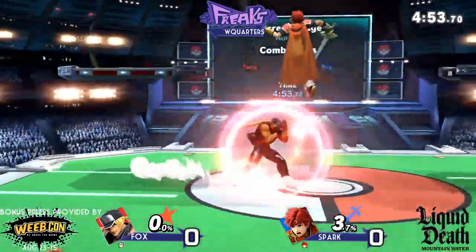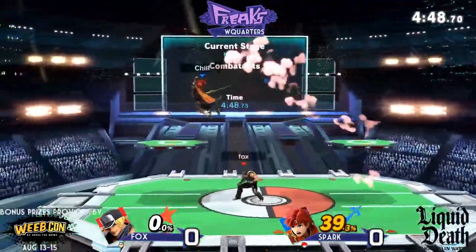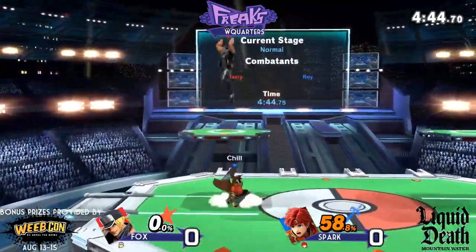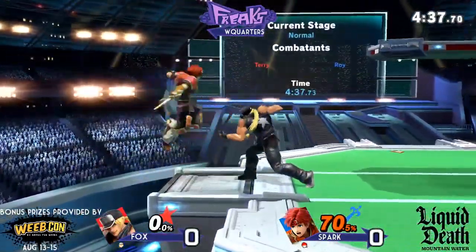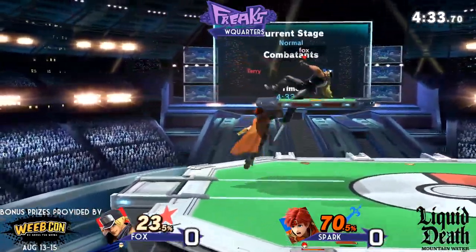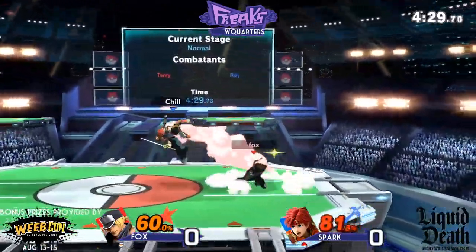Spark answers right back — the classic jab to bear, still as pretty to see as it was in the early days of this game. Down tilt — oh, it calls out the jump, just isn't fast enough. He tried to go for more but Spark managed to put in the right DI and get away from it. Really good DI, but it's not gonna help him land a hit in neutral. This near miss is gonna do it — Roy has one of the best neutral.